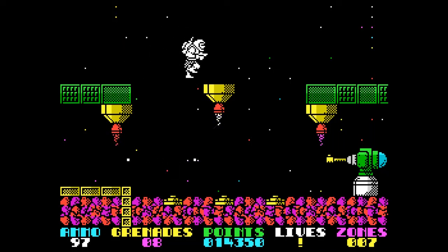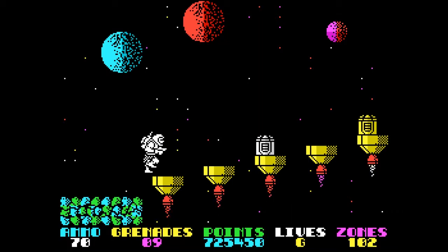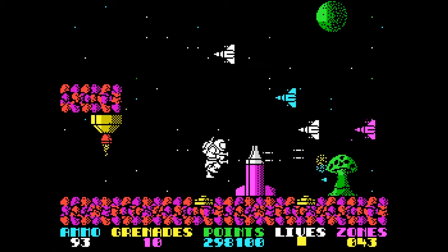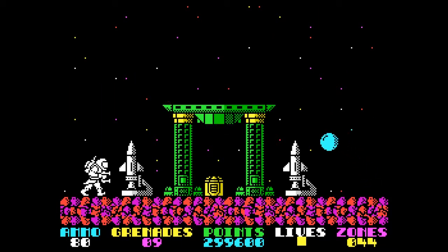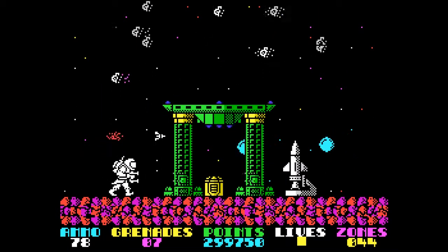The Torque moves to the right of the screen, blasting through obstacles with some light platforming in the form of leaping onto floating platforms or over landmines. When reaching the end of the screen, the screen briefly turns black with the Torque appearing at the left side of the screen. This technique is known as flip-screen graphics.